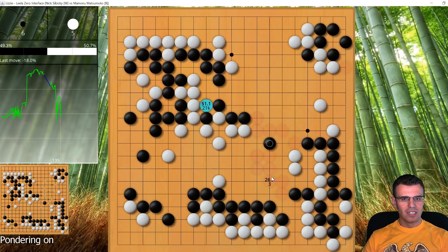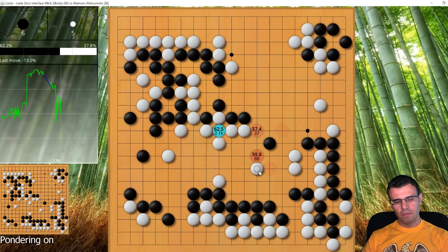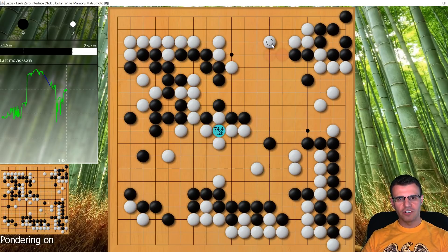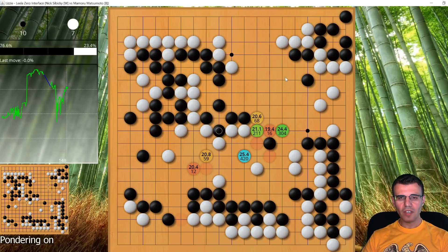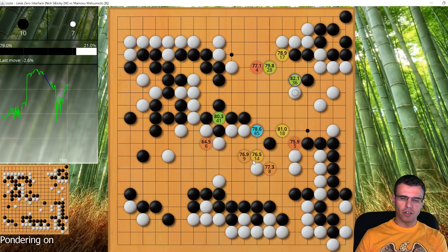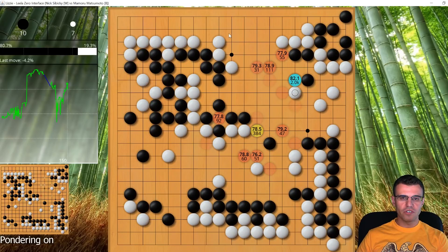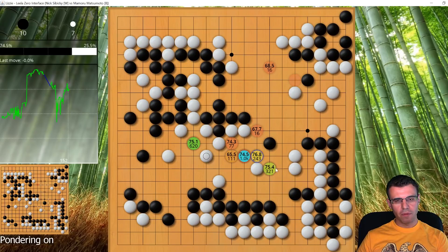When black plays here I play here thinking it's reasonable, I'll keep them connected. But black takes the ko again. I make a ko threat, he responds, take ko, he plays here and I play a very passive response — way too safe. He takes ko, I make another co threat, he takes, he moves out, and I play too heavy — that'll come back to haunt me. He takes the ko again, and I make a threat here to capture these three stones. If white gets all these points and is safe here, white wins the game, but he takes this opportunity to connect the ko.